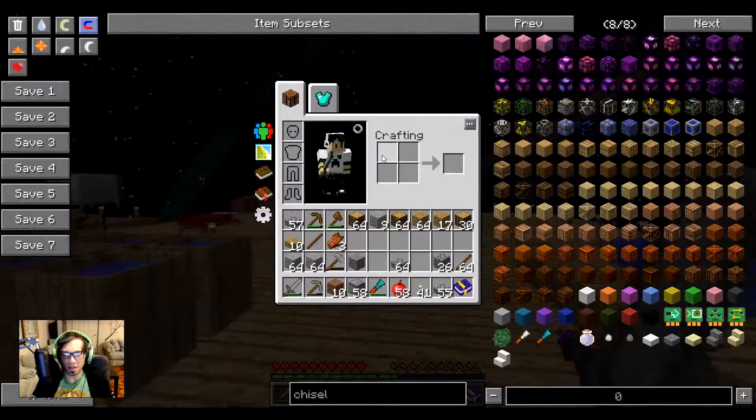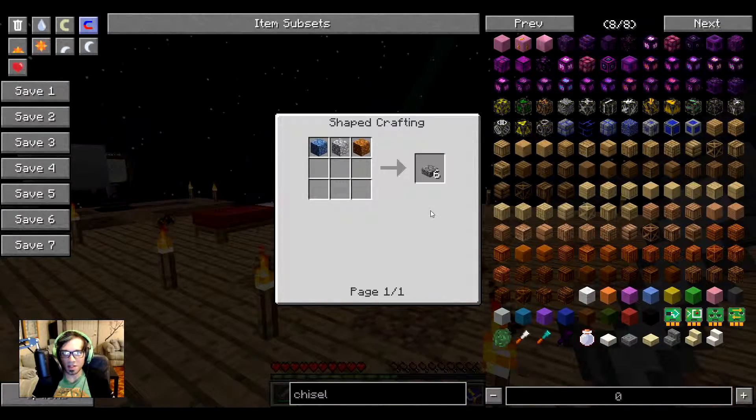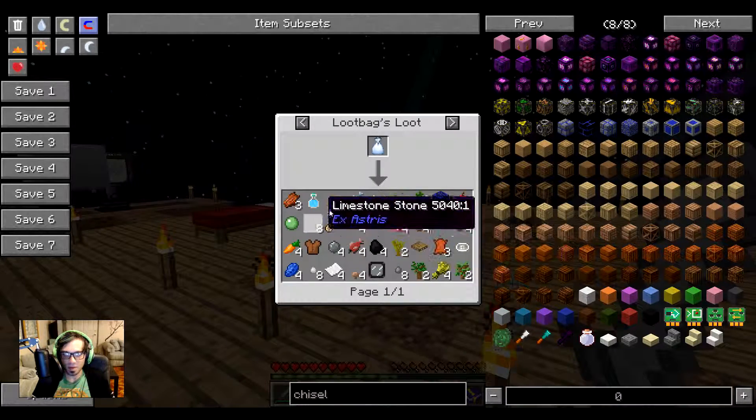I don't know how to get a grass block now. Did I get any stuff from them? Oh, rotten flesh. Now that I have new things, what can I make with it?